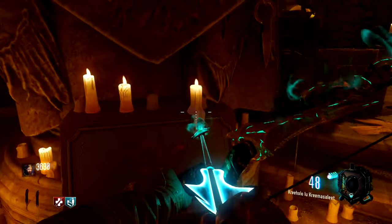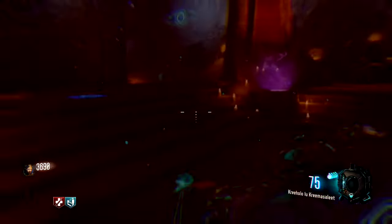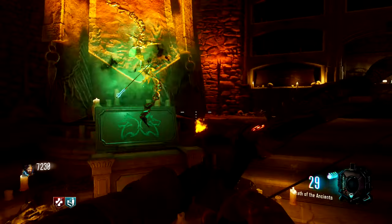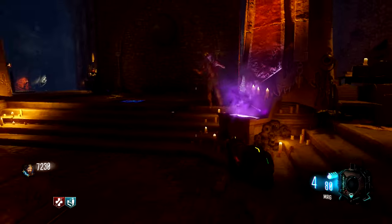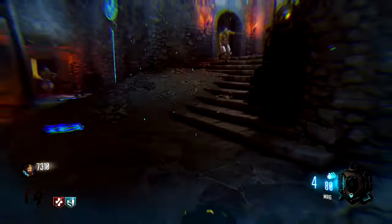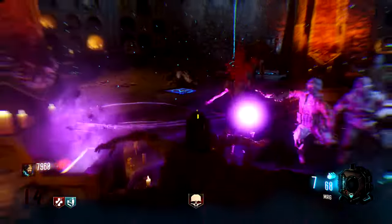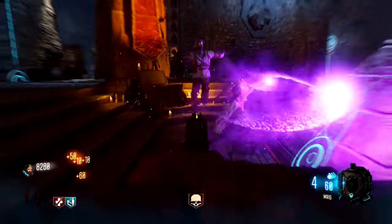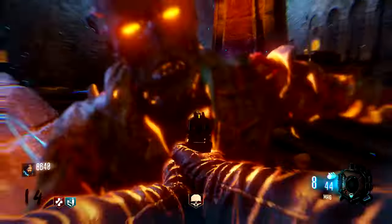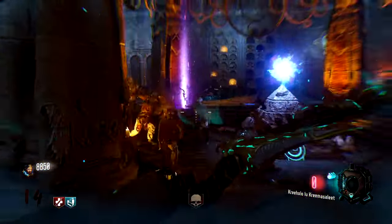There we go, there we go. Now we kill zombies over here — sacrifice the zombies over here. I have no ammo — that's great. Perfect, insta kill, that's what we need. Check it out — super awesomeness!